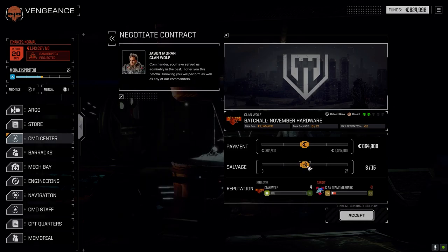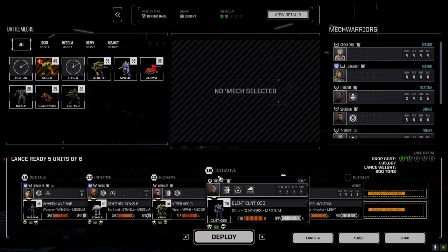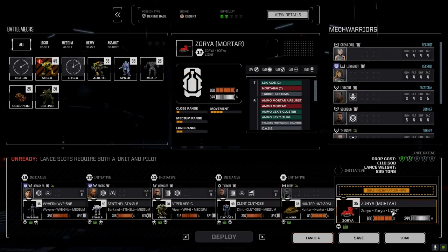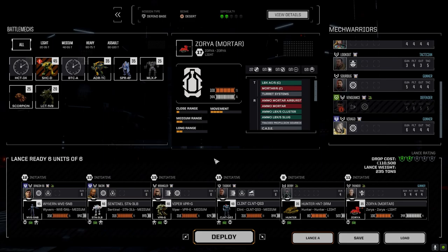We got all the mechs back — didn't make any changes, they're loaded the same as last time. Since it's the middle of the month and we've got a second lance, I'm going full salvage on this one. We're defending against Diamond Shark at two skulls, so it could be an interesting battle. The Zoria can come down and we can bring a Thunder down — let's get right into this.